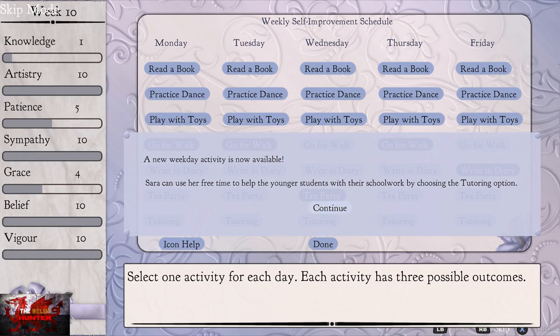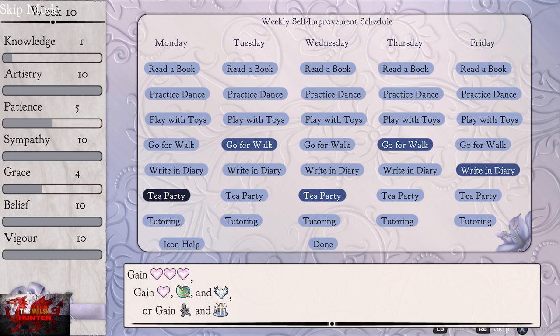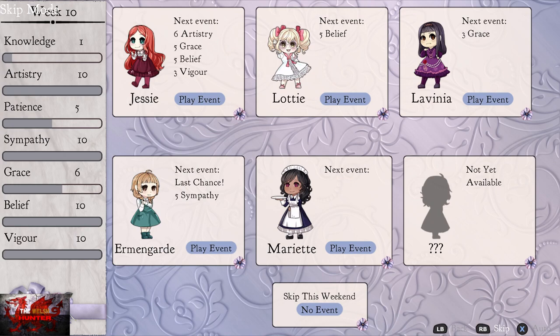As you can see here, if we need a specific something, just go to icon help if you need to know what icons are which. Then just make sure to do that until we are able to play the event.